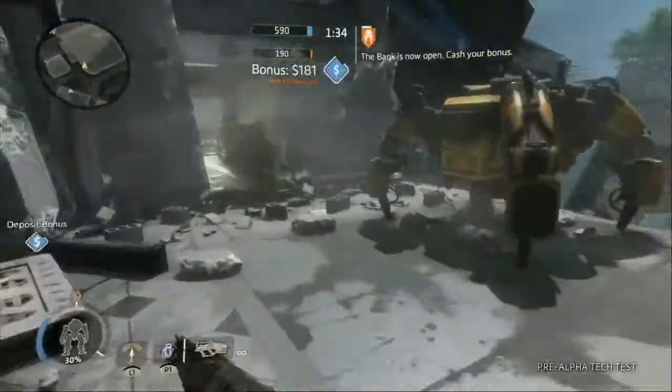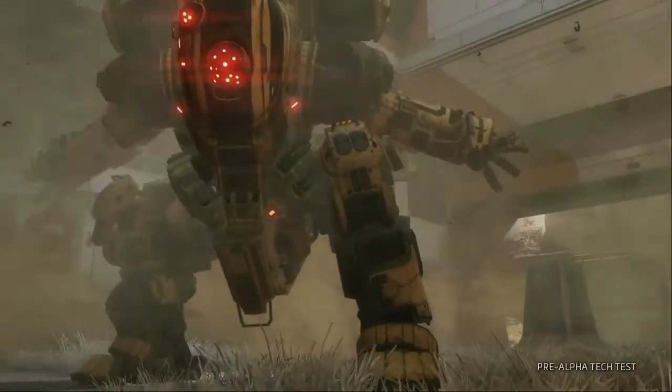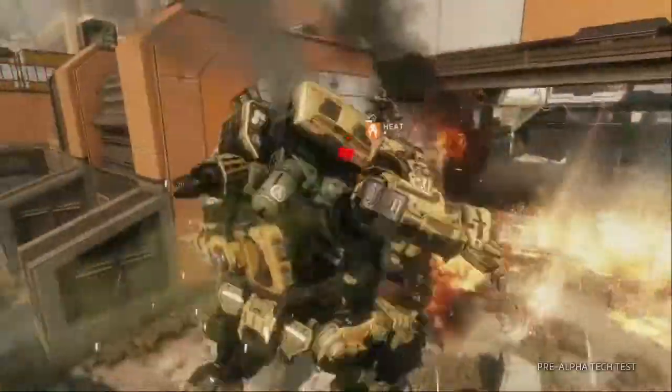Between each wave make sure and bank your bonus points to increase your team's score. At the end of each wave the remnant fleet will unleash a Bounty Titan. Once on the field you must defeat the marked Bounty to earn a massive bonus.